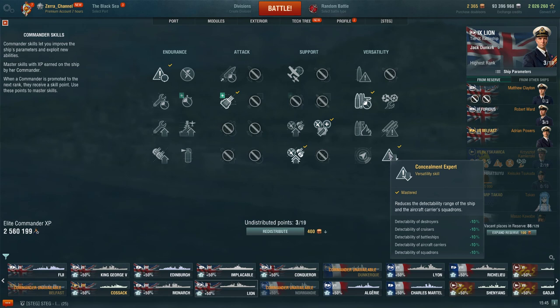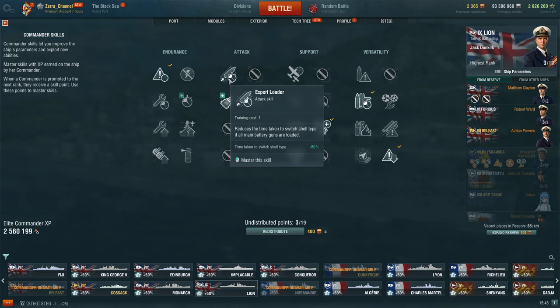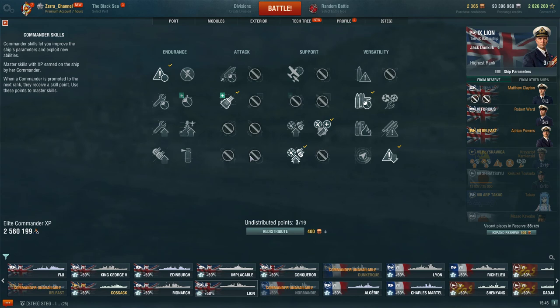After these 10 points, you may take Adrenaline Rush, but Jack of All Trades is also a very nice pick. Before that though, Expert Loader is not a bad choice — remember that at tier 8, 9, and 10 you have very big caliber guns and you probably want to use your AP, not just HE. So Expert Loader is a must-have skill at tier 9 and 10.